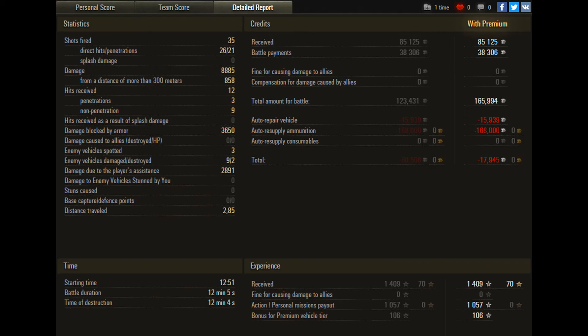35 shots fired — all premium ammunition — 26 connected but 21 penetrated. Spent 168,000 on ammunition, almost balanced by the credits he earned, so he only lost 17,000 credits for that. Well done, Mellow — great result.